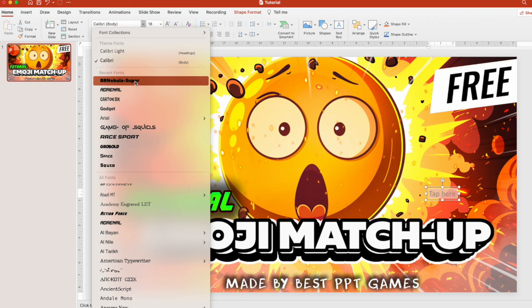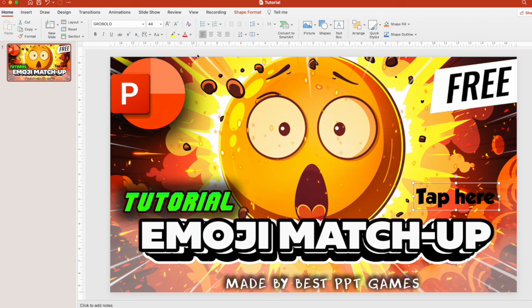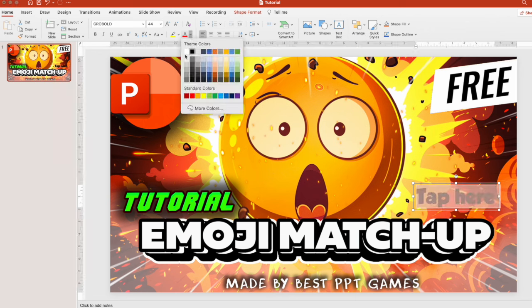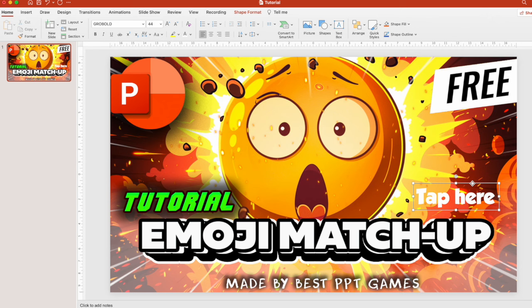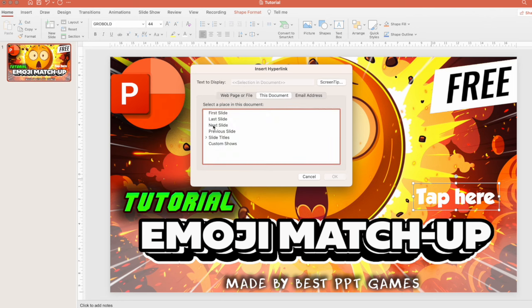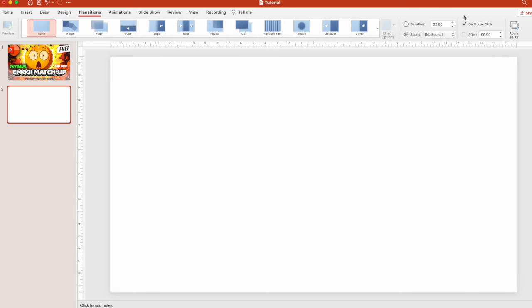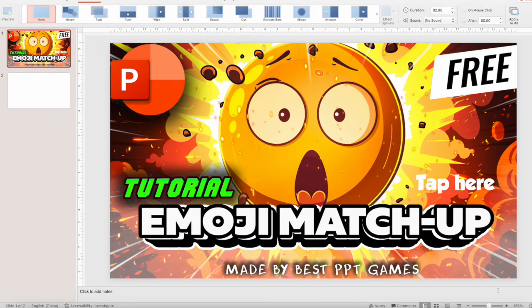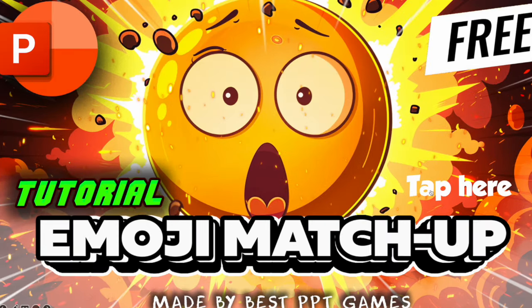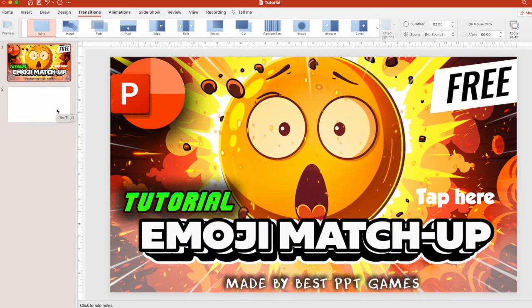You can set any font for your game — let's take this one and make it bigger, change the color like this. You can also add a hyperlink so when you press on it, it takes you to the next slide. Make another slide and also clean this slide. Set transitions to on mouse click. If we start this game and press 'tap here,' we go to the next slide — it's a very basic way to do that.